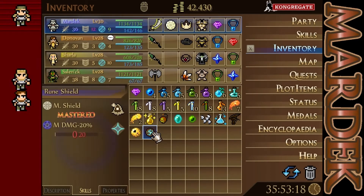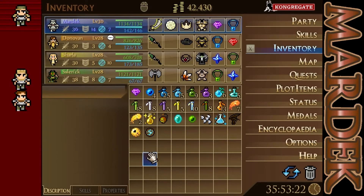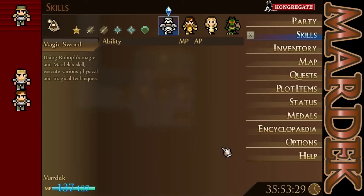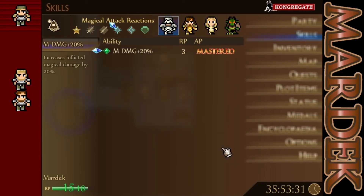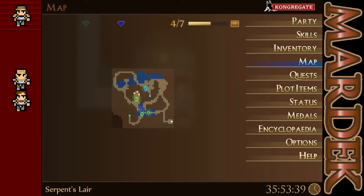So let's see this rune shield here — one defense and five magical defense compared to our three and three. It does M Damage Minus 20, and it's Thama. I would like to put this on Mardek so he can finally learn Magic Minus 20. And actually we have enough skill points for it as well. That's pretty good.